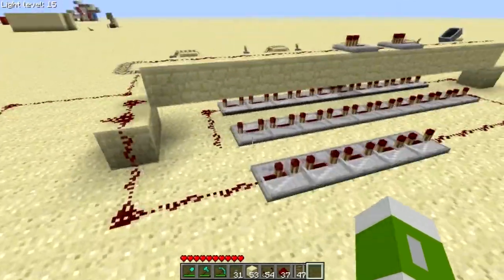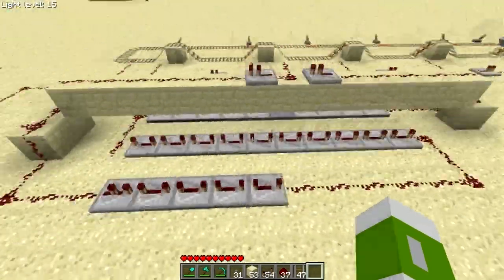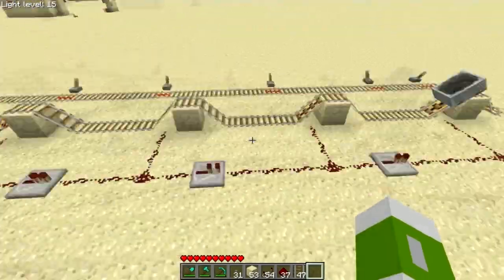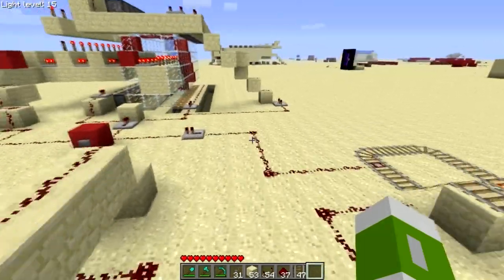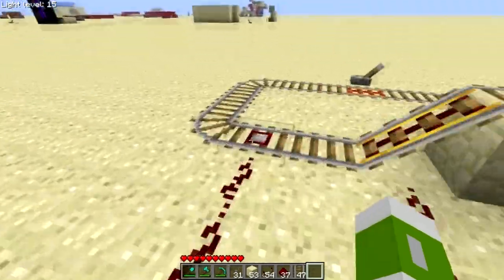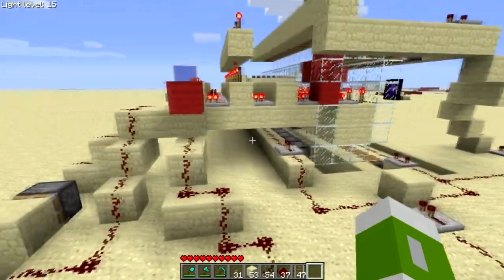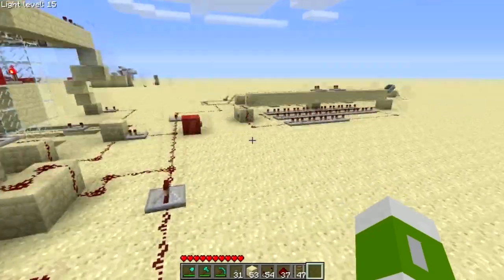How does this thing work? Well, this is the counter system. Basically we have a loop of repeaters that's 12 minutes in-game and then we have a minecart that iterates. There are five stations and once the minecart loops around, that's when the hour is up. It hits this detector rail which sends a pulse to the register and says, advance by one hour — so it goes from, say, one o'clock to two o'clock.